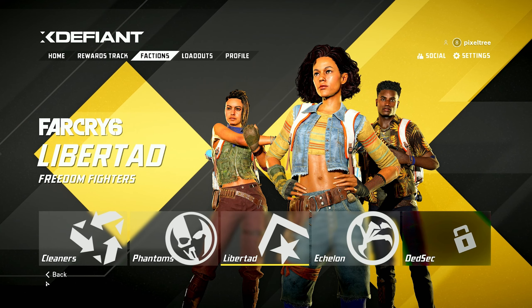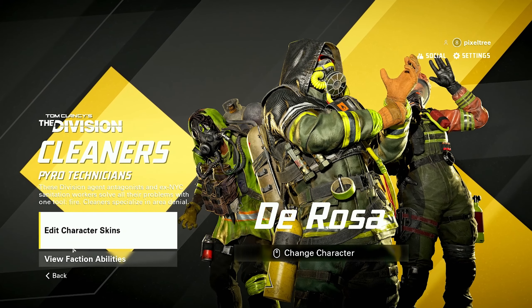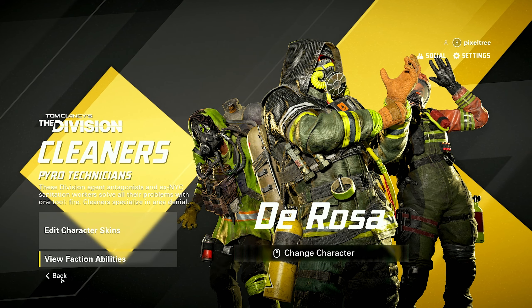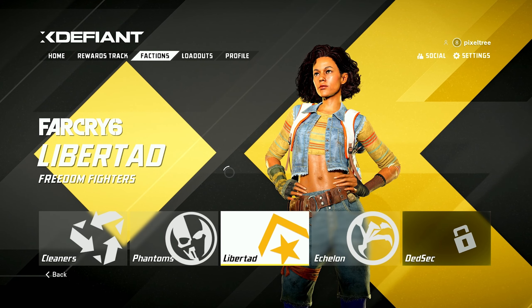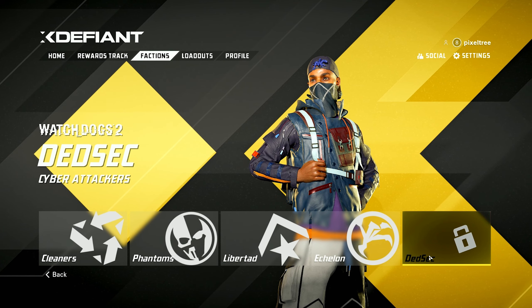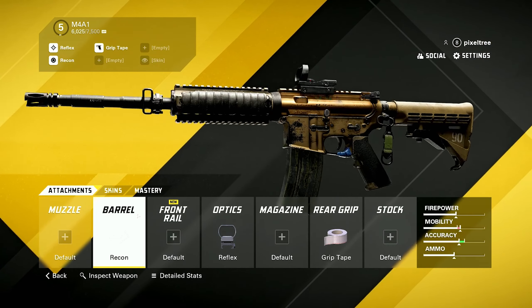Welcome to the video. I did say I wanted to get more content uploaded to the channel, so hopefully you've been enjoying the videos. This is X Defiant — it just went to closed beta for everybody lucky enough to get access. It's Ubisoft's take on a first-person hero shooter; they're actually called factions in this. The clip you just saw was using one of those factions — the ultimate ability gives you Sam Fisher's Five-Seven pistol and a wall hack. It's a Splinter Cell faction.